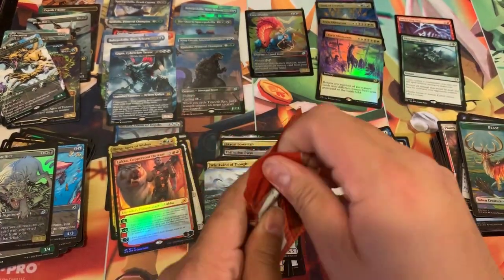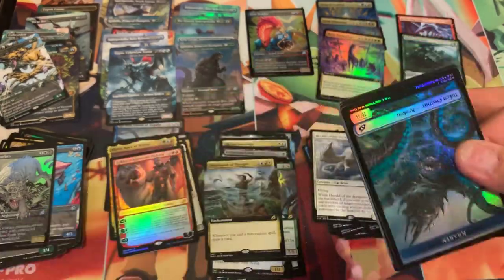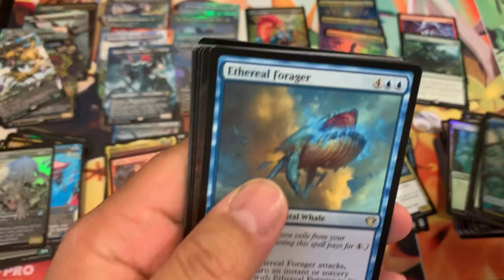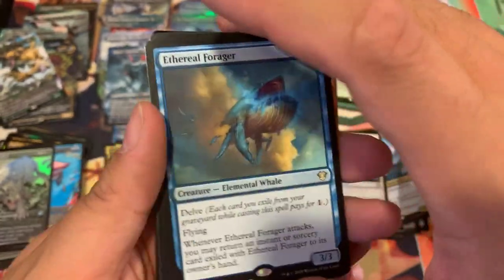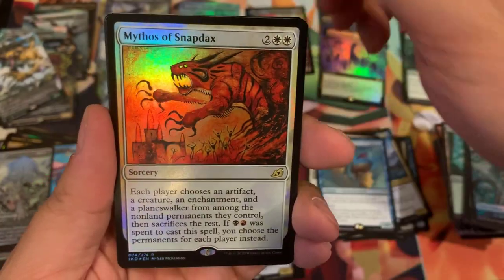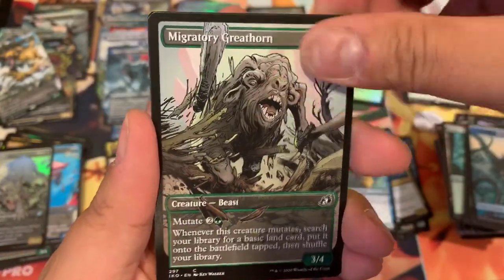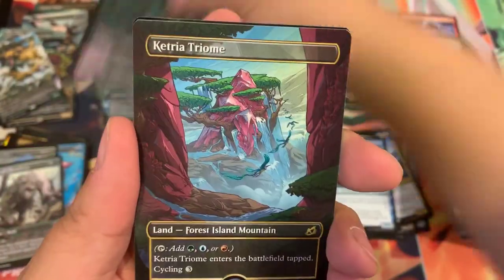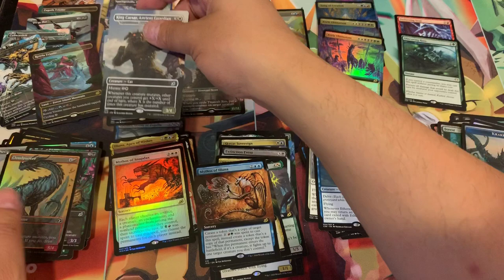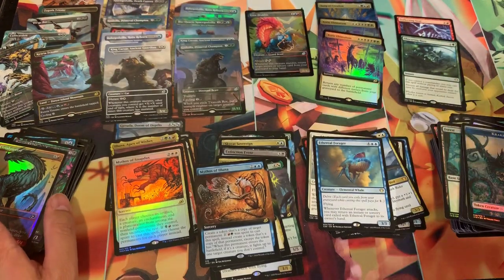Alright, last pack guys — can we pull it? Here we go! No damage on this one — this is a nice, nice pack. Ethereal Forager, Mythos of Illuna, Mythos of Snapdax, Migratory Greathorn, Insatiable Hematurge, Ketria Triome. King Caesar — stay away! Claw Piercer. Alright, no more packs actually.